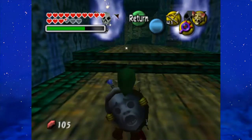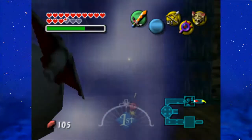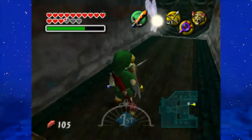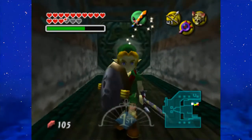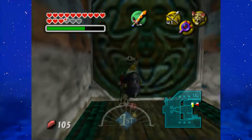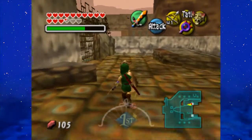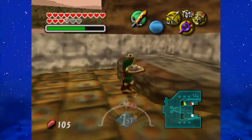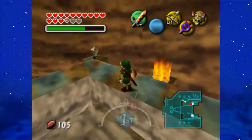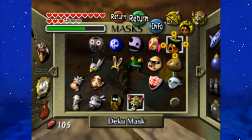You come across some bubbles which may very well curse you. Thankfully, I managed to avoid them. Put our mask back on — this feels a bit like the Stone Mask, doesn't it? The guard shall appear here and give you a hint on how to open the gate. But we don't really need him because I already know how to do so.